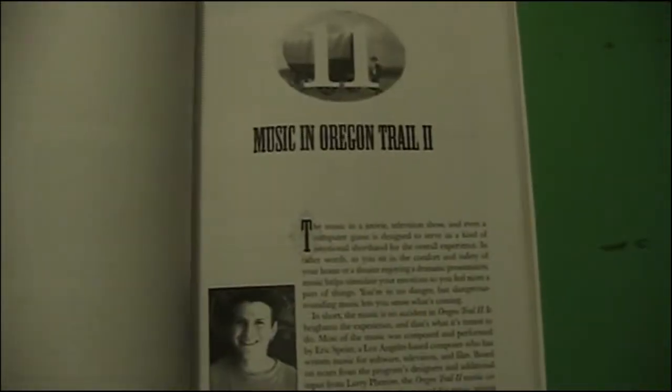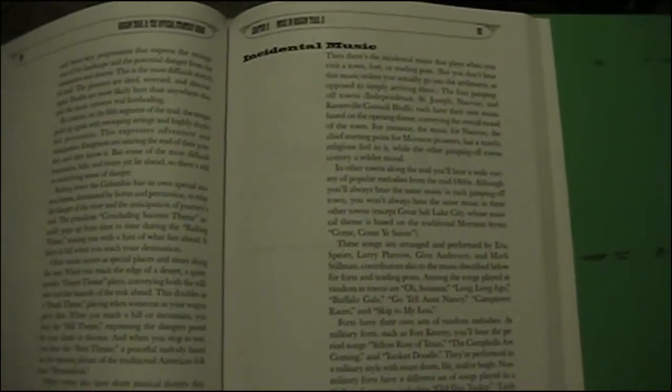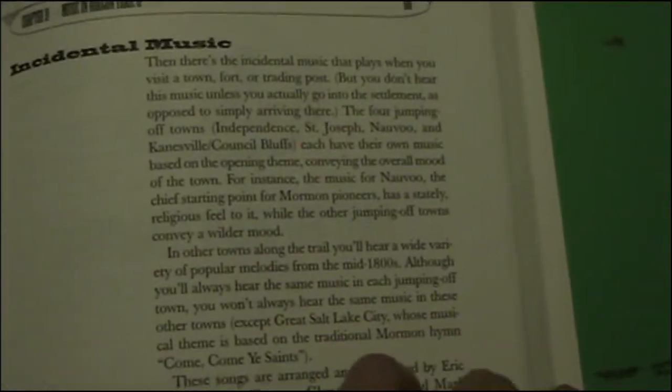Let's get the strategy guide back out here real quick and take a look at it. I think some of this stuff just gives a brief history of the game, all that fun stuff — like different events, supplies, what the guide recommends, and different landmarks on the trail. There's also a section on music for Oregon Trail 2, incidental music.